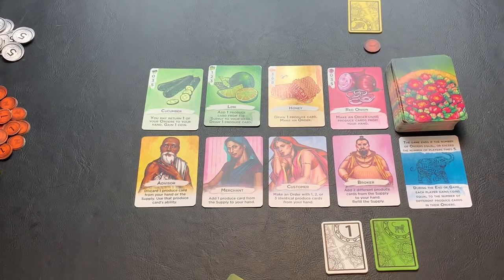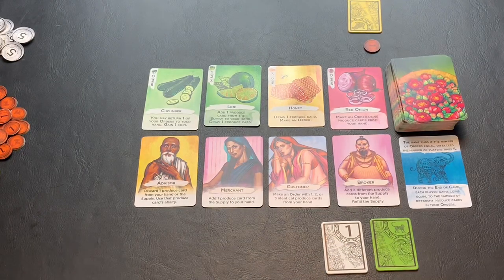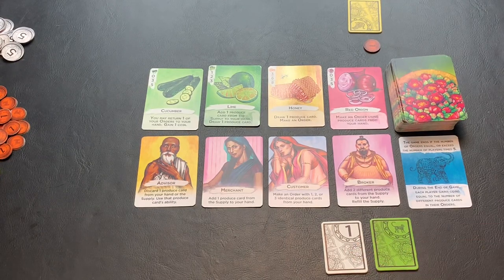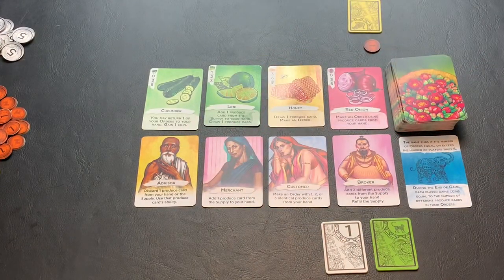You are now set up and ready to play Merchants of Missouri. The game is played over a series of rounds made up of players taking their turns. The game will end when the market card revealed at the start of the game is completed at the end of a certain player's turn. On a player's turn, they will take their action tile and place it on one of the four face-up character cards, then take the action on that card.